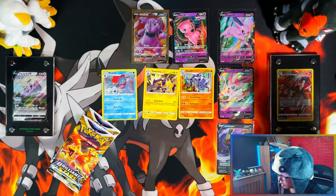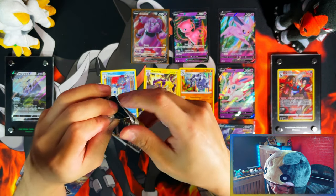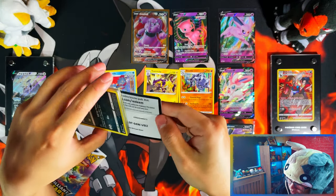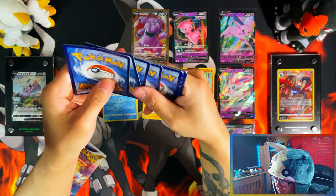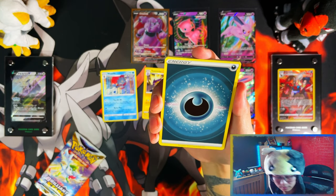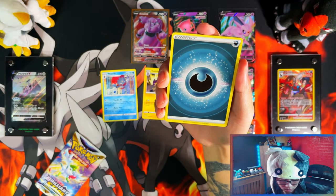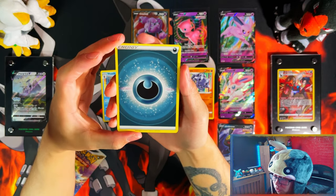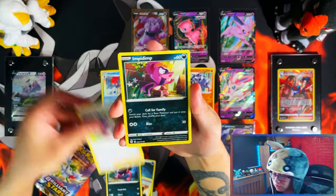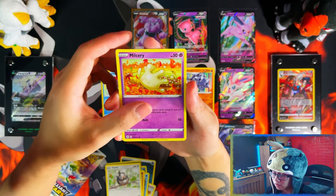I mean, at this point because of V-Stars, V-Maxes, Full Arts, stuff like that — people don't really count Holos as hits anymore. But technically they are hits, so don't count those out guys. And some of the Holos you might actually be from your favourite Pokémon. If it was a Holo Charizard, I'd take it. A Holo Umbreon, I'd take it. A Holo Glaceon, take it.